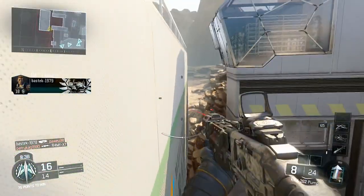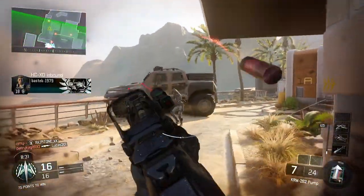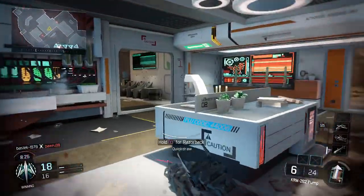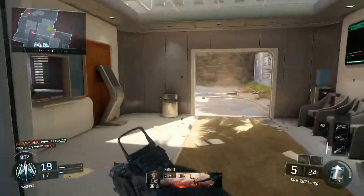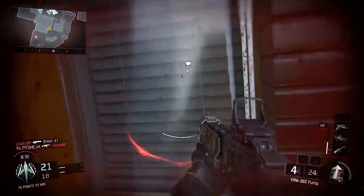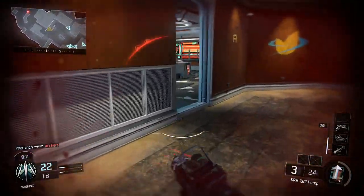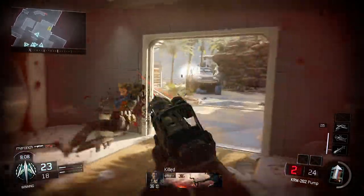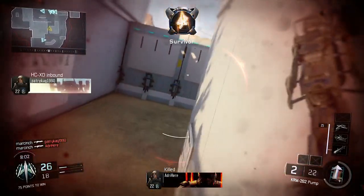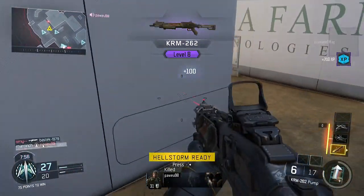Friendly UAV inbound. That's a kill. Outrider KIA by hostile HCXD spotted, no man down.